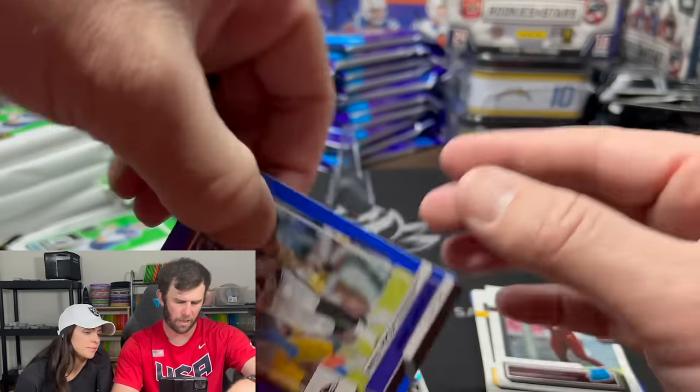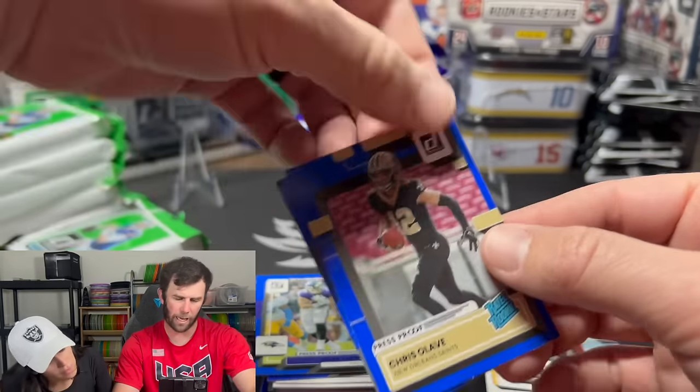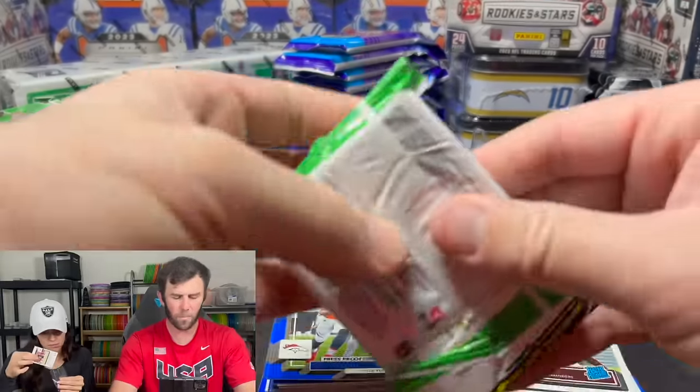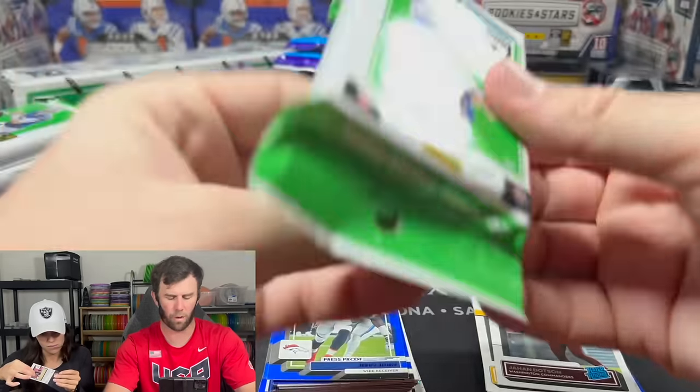Drew Lock — haven't said that name in I don't know how long. Mark Andrews. Chris Olave — that's probably our first sleeve card there. Chris Olave on the press-proof rated rookie. Probably the first card worthy of sleeving.